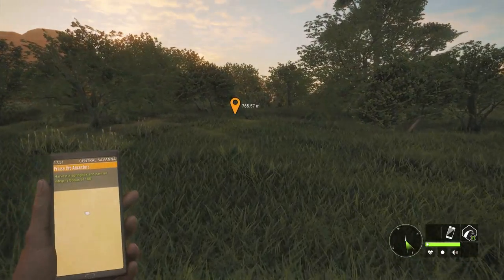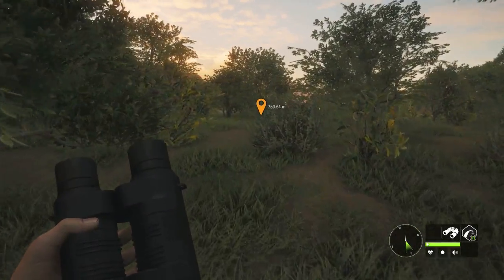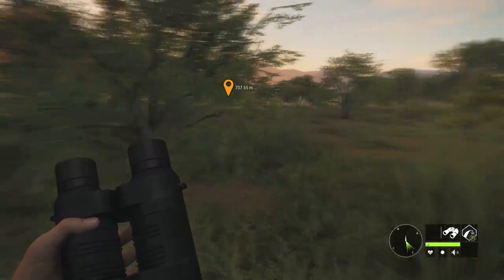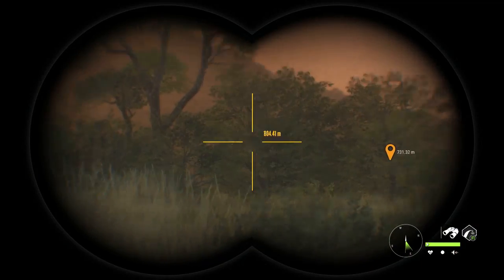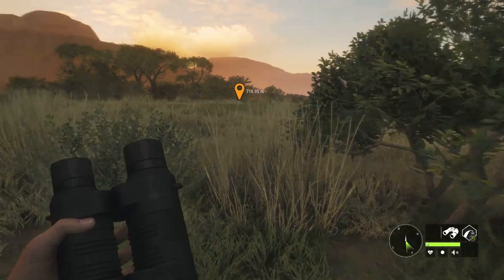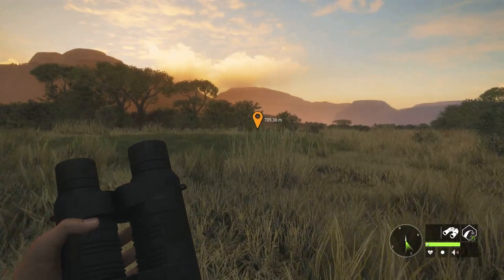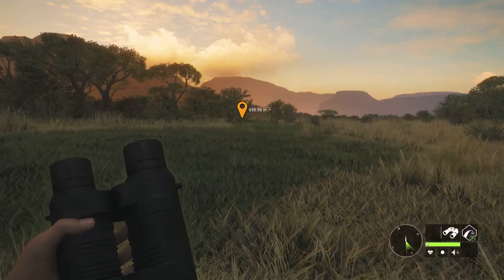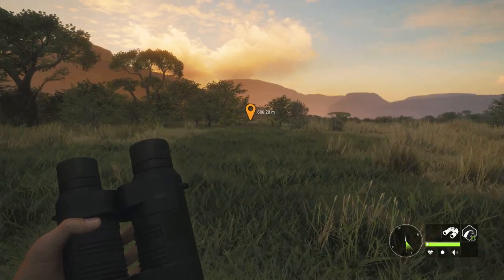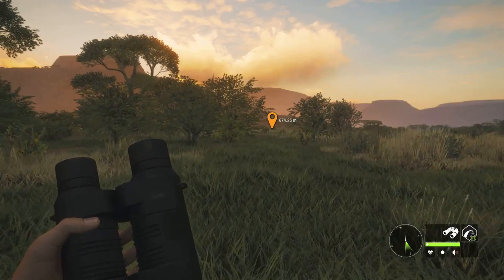I'm currently working on harvesting a springbok and earning 100% integrity. Springbok tend to move in big groups — you can see them by themselves but they tend to move around together and spring quite a bit. There are only two or three callers on this map, so you don't have a lot of calling power like you normally do on other maps.